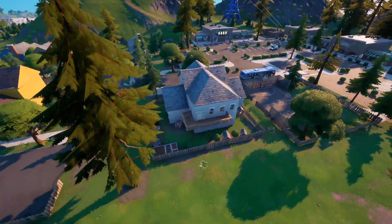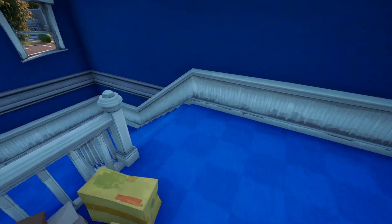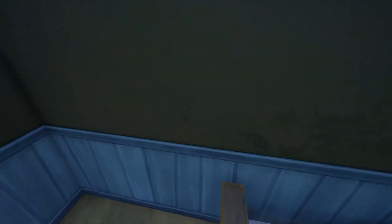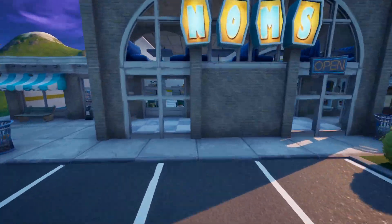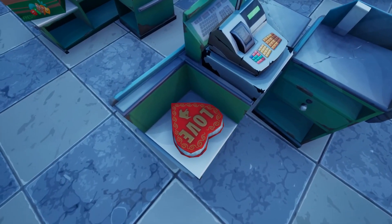In Retail Row, the first one is going to be found in Dog House. Come to the second floor through the balcony or up the stairs, and in that room you'll find the box of chocolates on the bed. The second one is at Noms, the supermarket — come through and on the register will be the second box of chocolates in Retail Row.